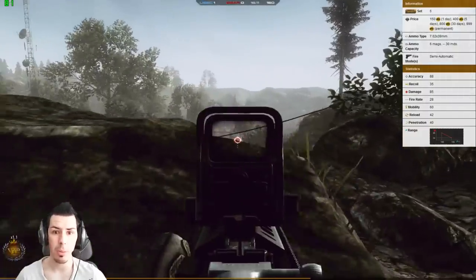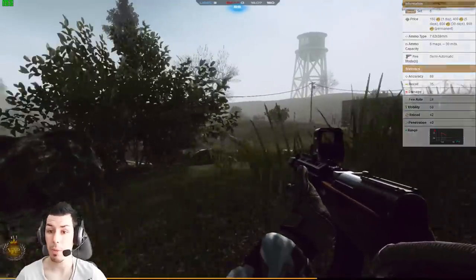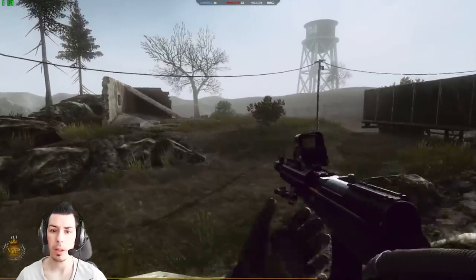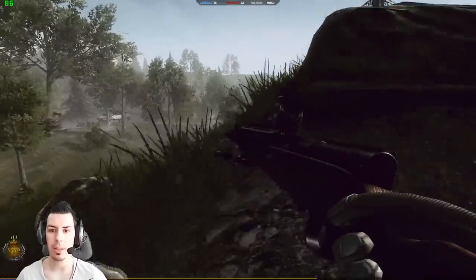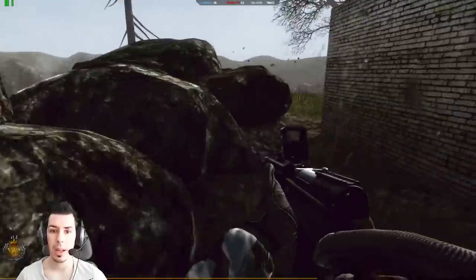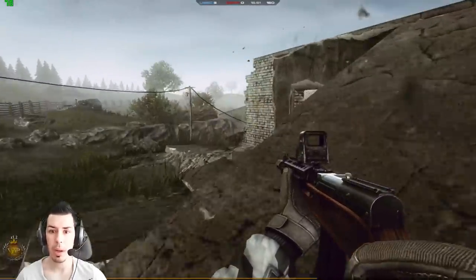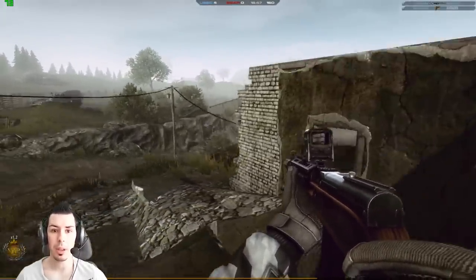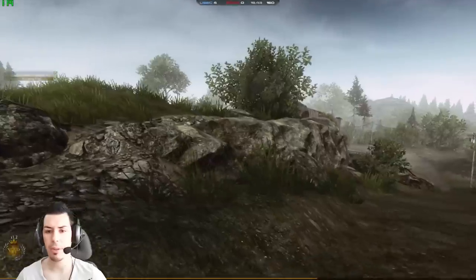I won't bother you with weapon statistics since you can check them on the right side of my screen. You may find this weapon in weapon set six — it's a premium gun which means you will need 1000 GP to buy it without any discounts. As always, I'll give you the advice to wait for a discount on this gun.